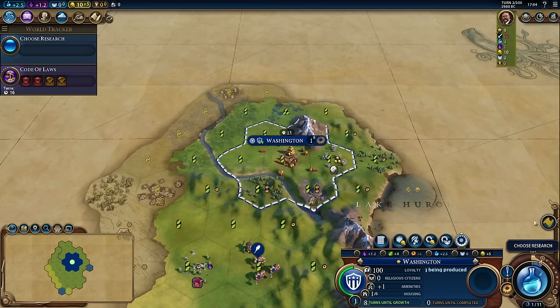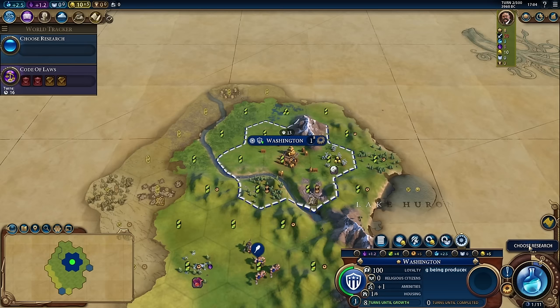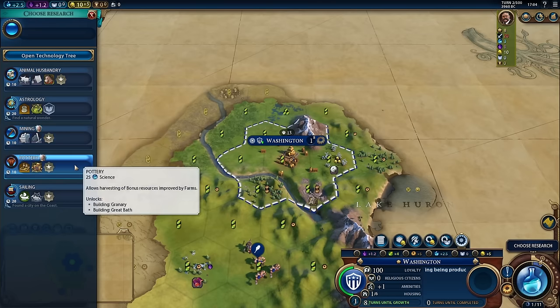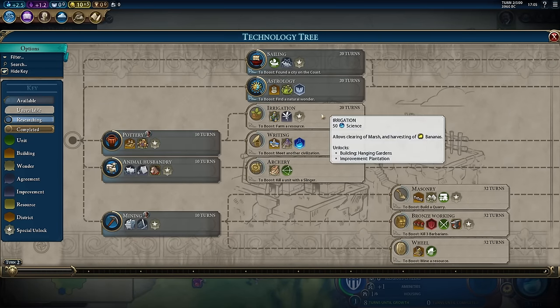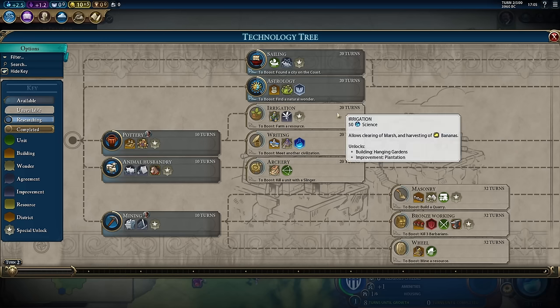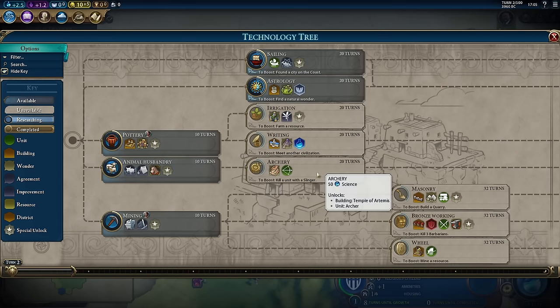With our city settled, our turn meter will also notify us when we have other things to do. For instance, right now it's telling us we need to choose research. We're going to click the choose research button. A simple menu will come up where you have the ability to select any of these researches. I will traditionally go right into the technology tree for a couple of reasons. First, when you're looking at it this way, you can see what technology you're going to unlock when you finish it. For instance, by researching pottery it'll make irrigation and writing available. By researching animal husbandry, it'll make archery available next.